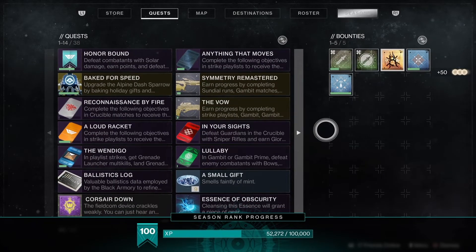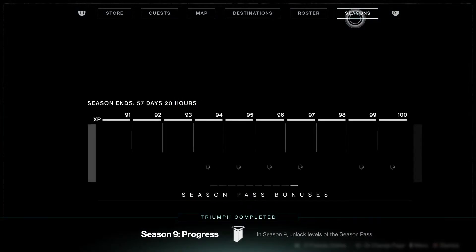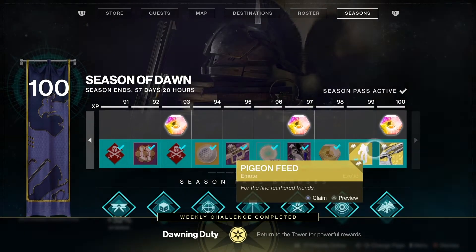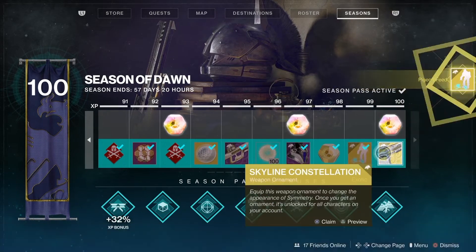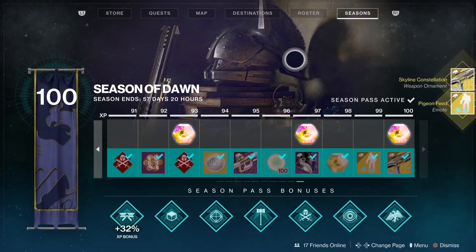I got right to rank 100 — of course I did a bunch of work to get there, but this is what I've been doing every day on all three characters. You can rank up 7 to 10 ranks each day, so it's a really fast and easy way to get it done.